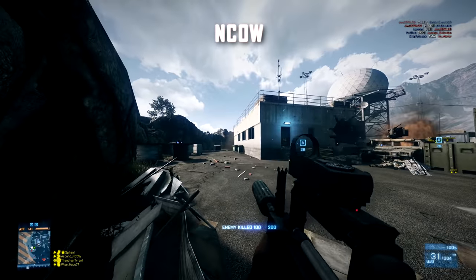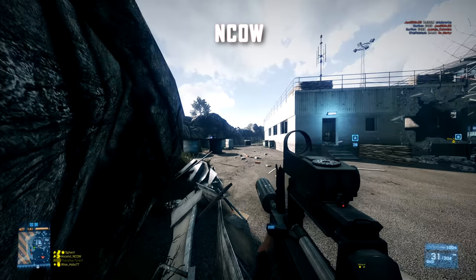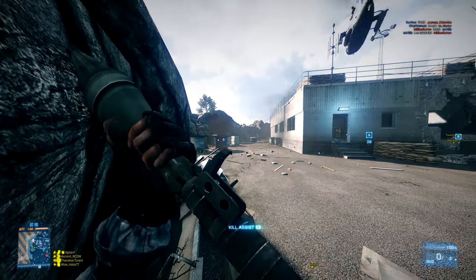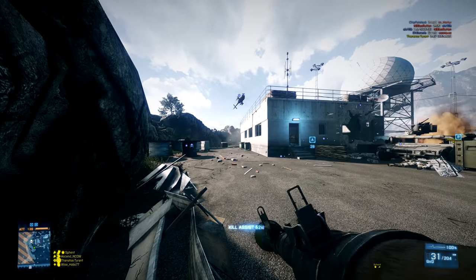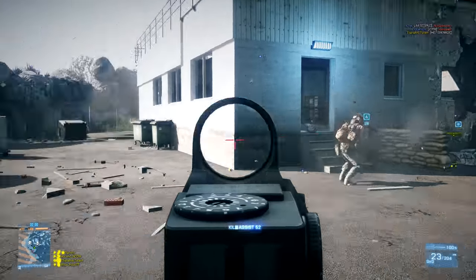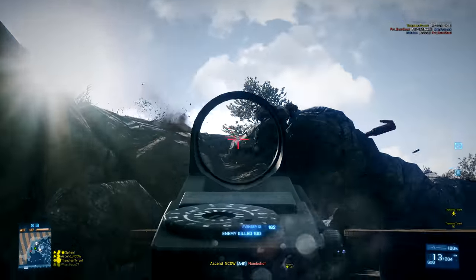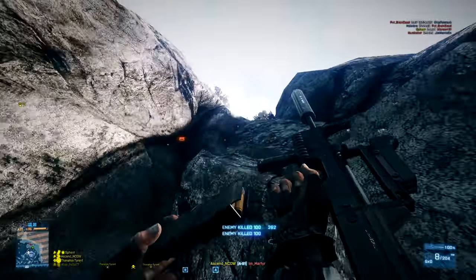Next up, a clip sent in from Nkau. He's looking to defend these objectives on Damavand Peak. The enemy team is above him on the cliff face — it is going to be a difficult job trying to prevent them from getting down here, but he will do his best with this A91, destroying all of these enemy players.